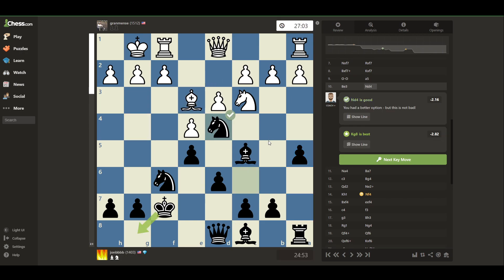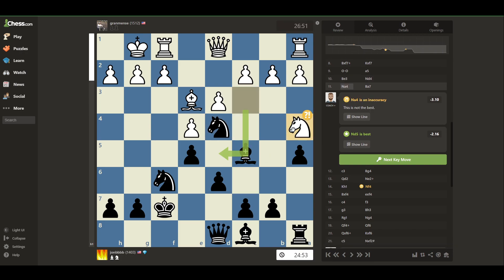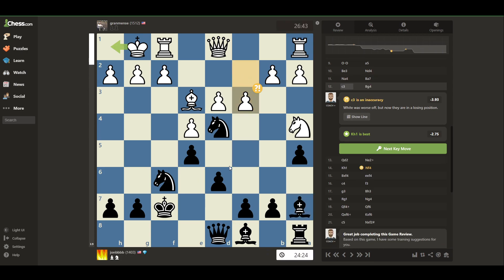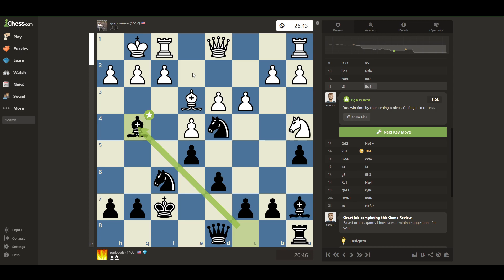He brings his Bishop out and I had to think for a while. I didn't want to trade off this Bishop because this pin can be so powerful - I'll just block it for now and hope the pin comes back later. He comes after me and I don't want to trade off my dark square Bishop; I love getting a pin on that pawn in the Gioco Pianissimo. So I drop back. The computer keeps saying I should play a certain move, and now I realize - when he moved his Knight, he no longer has that way of blocking. So I play the move, and it's still the best move.